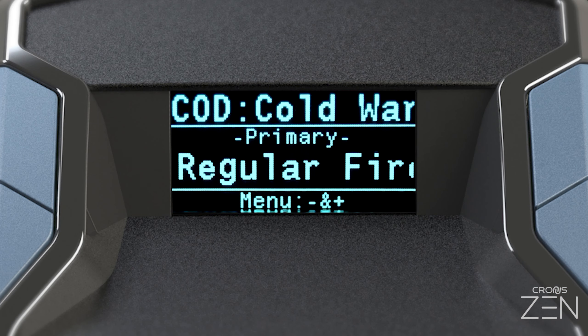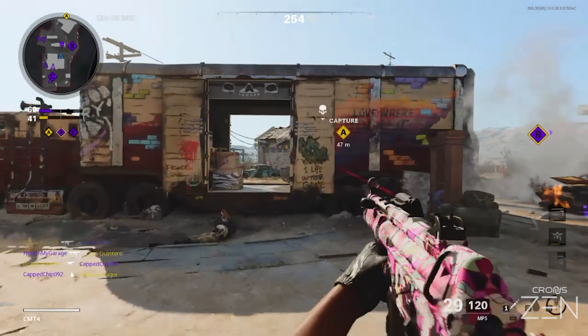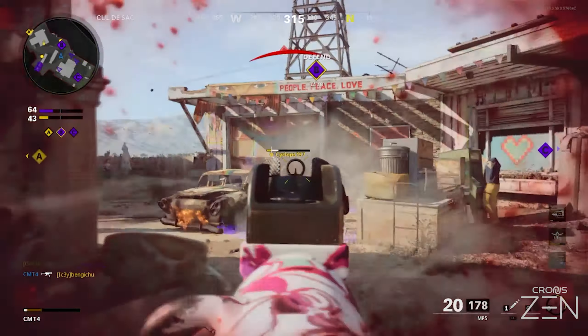In the game pack config menu, navigate over to aim assist and set it to enabled. If more aim assist options are added in the future, you can learn about them in the game pack's manual or in future update videos.